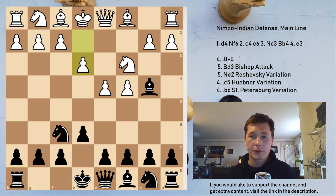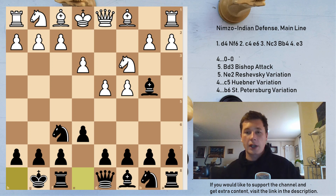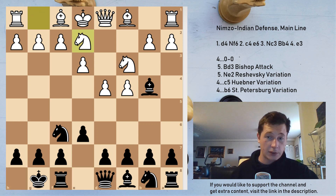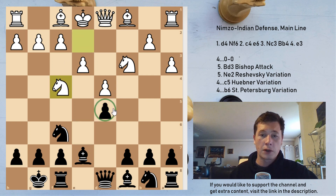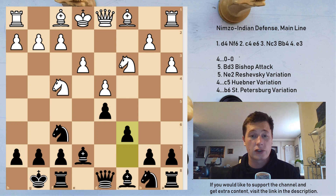Now let's go to the main move. After e3, black's main move is to simply castle. After castles, white has the same two options: Bd3 or Ne2. Let's look at Ne2 first — this is the Reshevsky variation, named after the American Samuel Reshevsky. Black breaks open the center immediately with d5. After a3 chasing the bishop away, since Ne2 has been played, black doesn't want to take on c3, so Be7. Then cxd5, exd5, Nf4 putting pressure on the pawn, and c6.